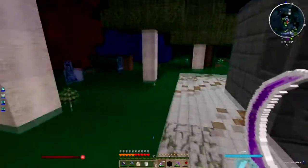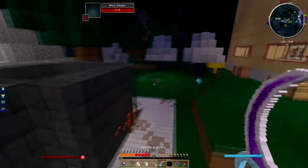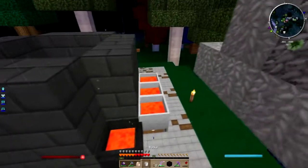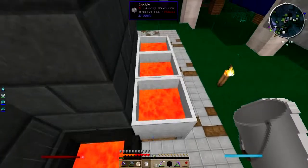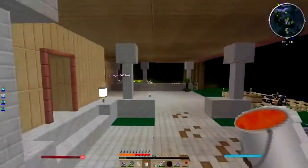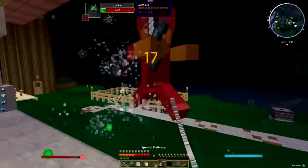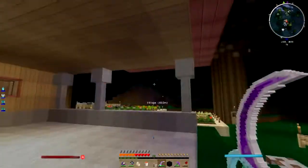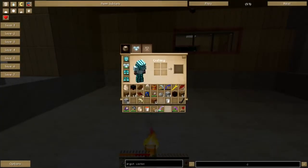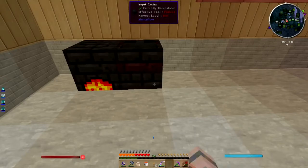Those are mana creepers — I'm not terribly worried, except that one's got a hat. Must be a hat I already had. I bet the crucible furnace is gonna need lava to go, so I'm gonna get some. Why don't we put it on the patio here — we haven't really done anything with this patio. Crucible furnace, ingot caster.